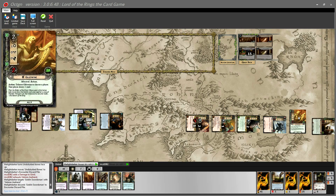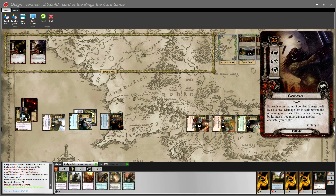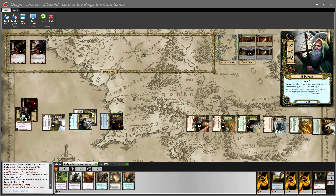Combat done, Gleowine draws Matthew a card — he's been drawing a lot of lore and neutral cards and is looking for tactics. He gets a weapon or armor attachment, which he can pay for next turn. I strip another resource off Dwalin and hand it over to Matthew. We refresh, and Matthew becomes first player.